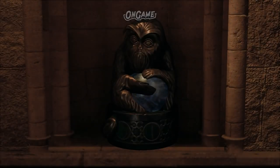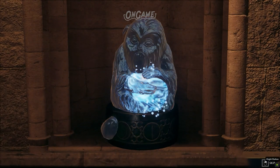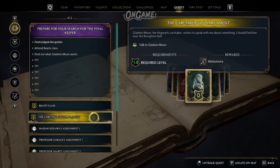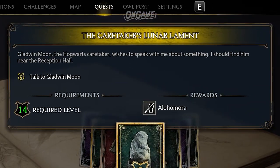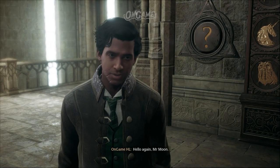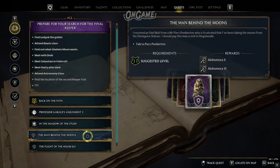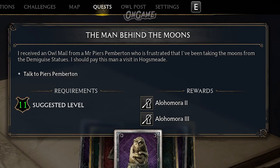The next puzzle we're going to solve is Alohomora. To get the spell, you need to finish the main quest called the Caretaker's Lunar Lament. During the quest, Mr. Moon will teach you the simple version of Alohomora. To upgrade the spell, you need to collect a certain amount of Demiguise Moons twice and bring them to him both times.